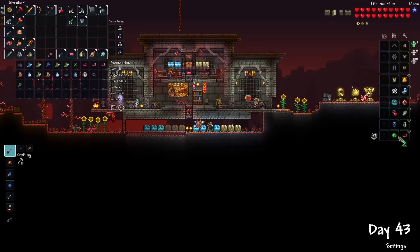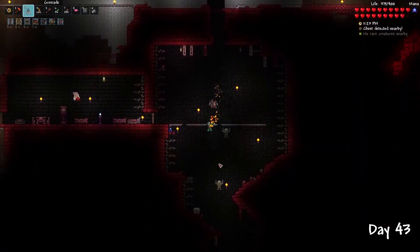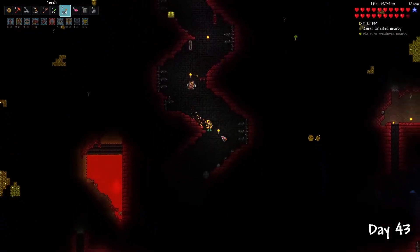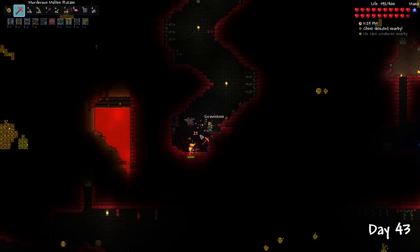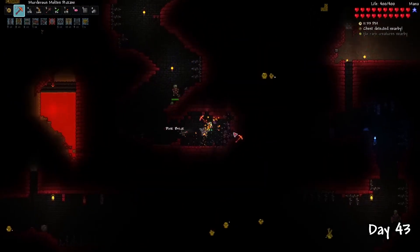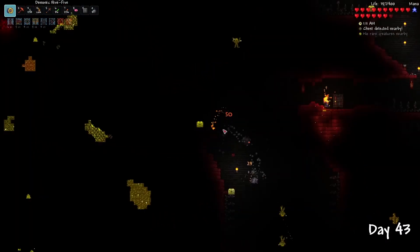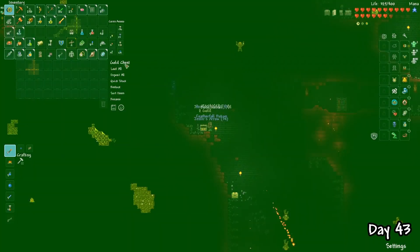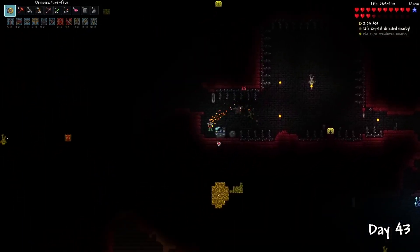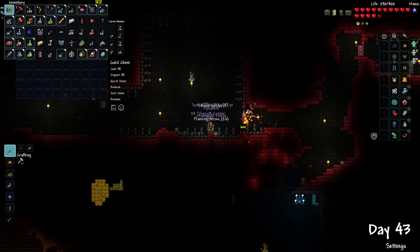After a quick inventory management session at base, it was time to explore the dungeon. The dungeon is extremely dark, which is quite annoying and more challenging to explore. My main goals for the dungeon were to find the Cobalt Shield — useful for the Ankh Shield upgrade later — the Alchemy Table, which helps reduce ingredient costs for my buffs, and the Shadow Key, allowing me to explore the Underworld and unlock some Shadow Chests.